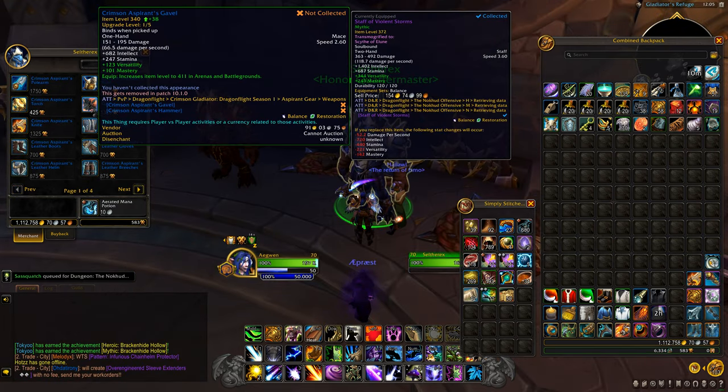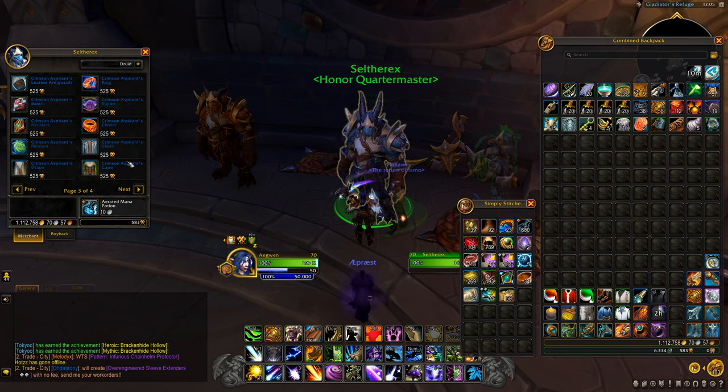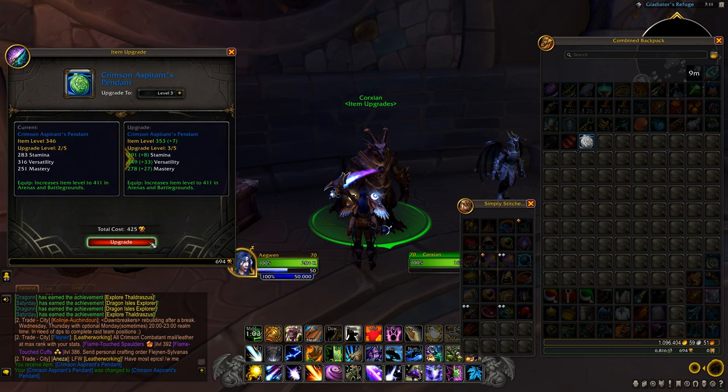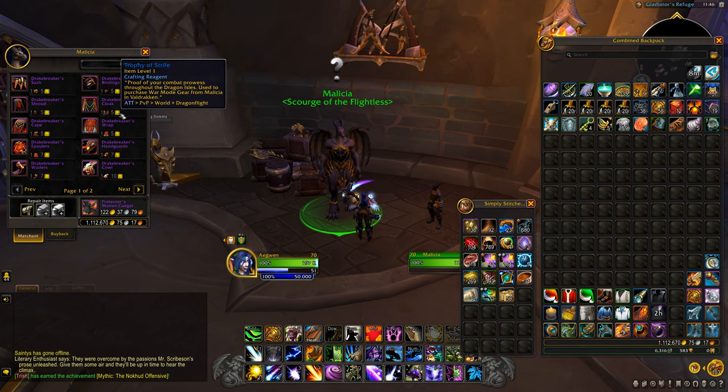Then of course there's the honor vendor — gear starts at 340 but it can be upgraded 4 times and scales to over 411 in PvP. When the season starts, there will also be conquest gear here too. This bloody token gear will also be upgradable to 385 with Trophies of Strife once they start becoming obtainable.